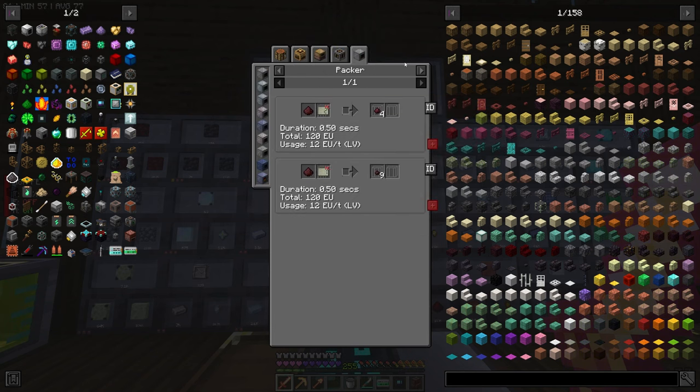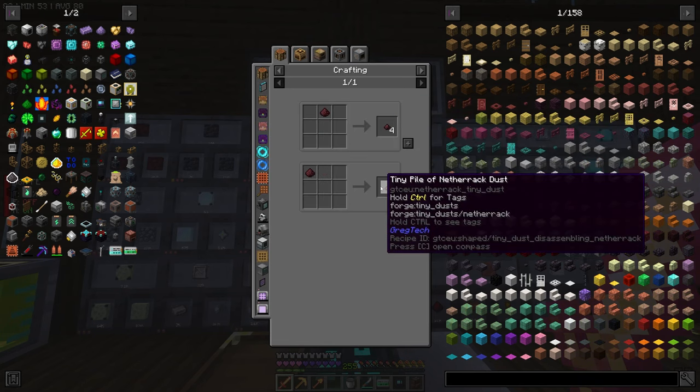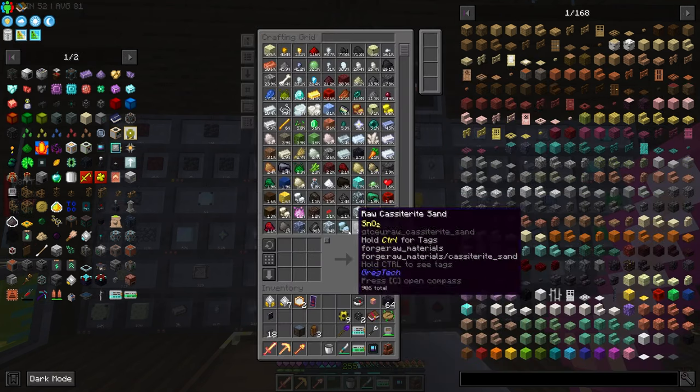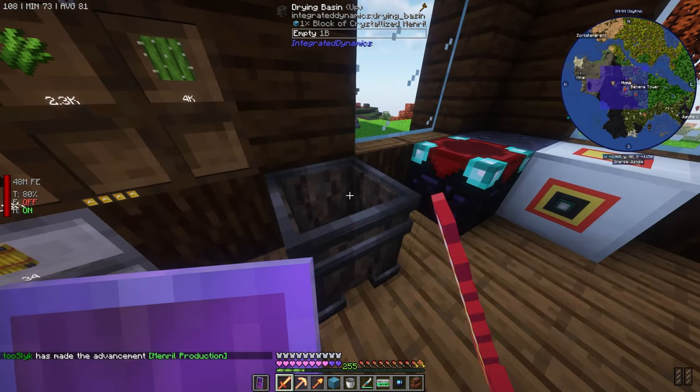What can we turn netherrack dust into? Is this GregTech? It is GregTech. We'd have to make a packer — netherrack dust packs into small netherrack dust, then netherrack dust, then netherrack bricks, then red netherrack bricks. Yeah, that's lame. I don't like that. Anyway, that's exactly why we want to use the mechanical squeezer instead. Is it finished? Nice.